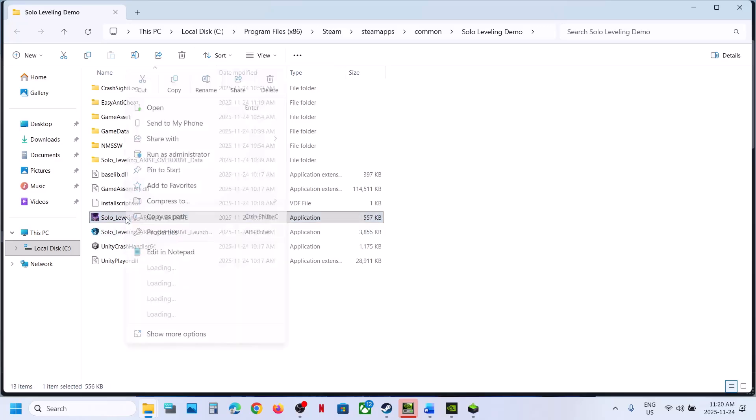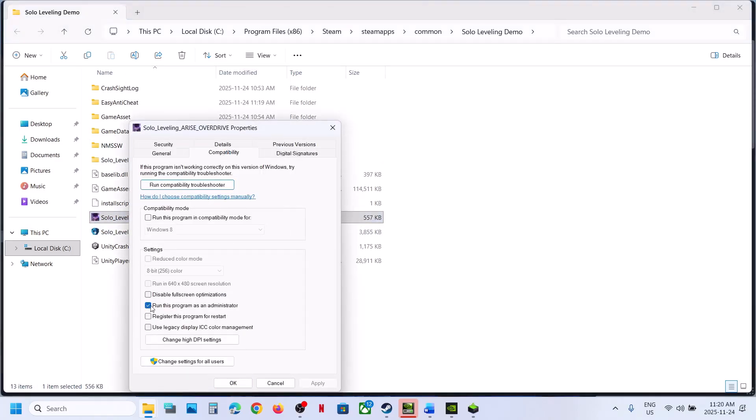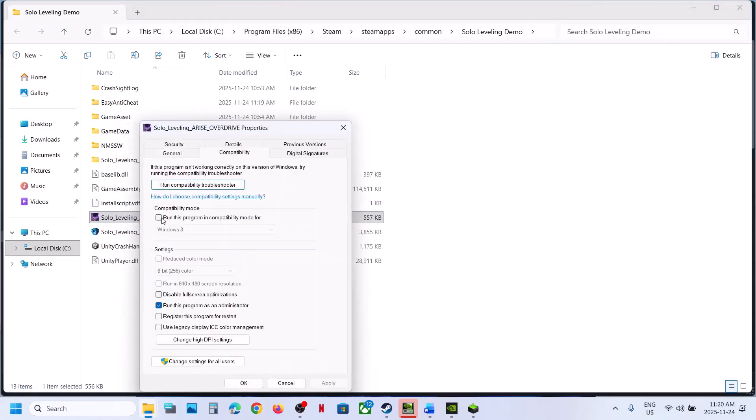Still not working? Make right-click, go to Properties, go to the Compatibility tab. Put a check on the box where it says Run This Program as an Administrator. Hit Apply and click OK. Launch the game and check. If that does not work, go to Properties again and put a check to run in compatibility mode — select Windows 8. Hit Apply, click OK, launch the game.